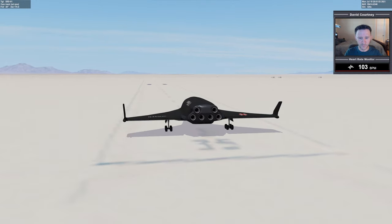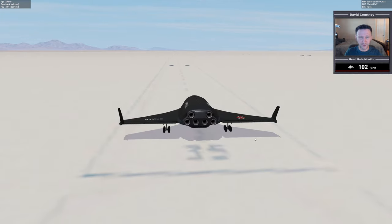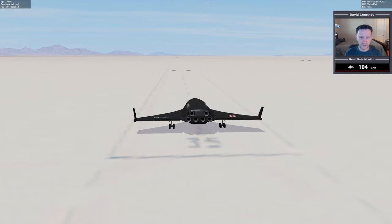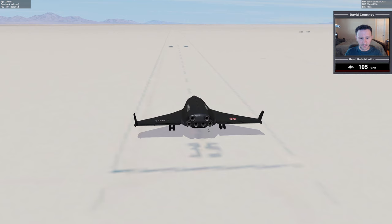In Orbiter 2016, White Sands by default is worthless — I don't even know why it's included — because the runway is so bumpy you can't take off. Dimitri created a flat file which requires the D3D9 client. What the flat file does is basically flatten out this part of Orbiter so that as we're going down the runway we're not bouncing all over the place.